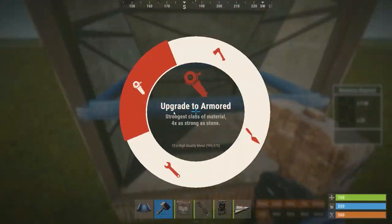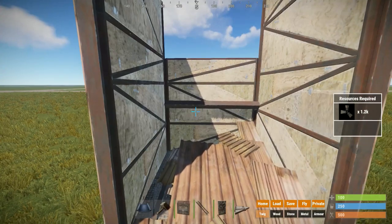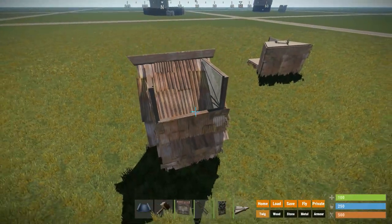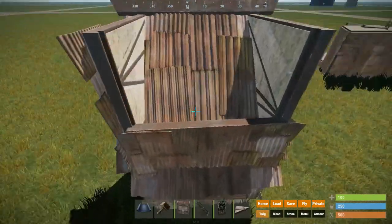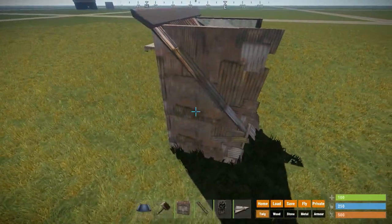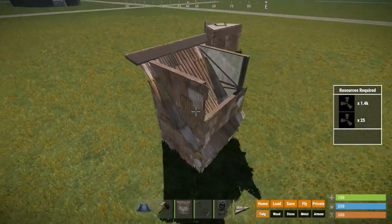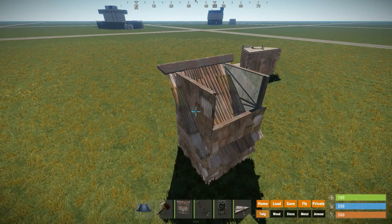Once we destroy this floor frame, the roof will crumble and we will be able to enter or leave the base. This one takes up a bit more space vertically, but a lot less in any other direction. And one of the greatest things about it is that because you won't have raised foundations, it will be a lot harder to see from the outside that you have a bunker inside of your base.